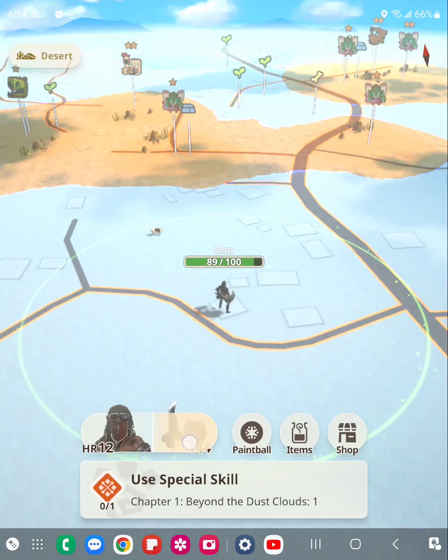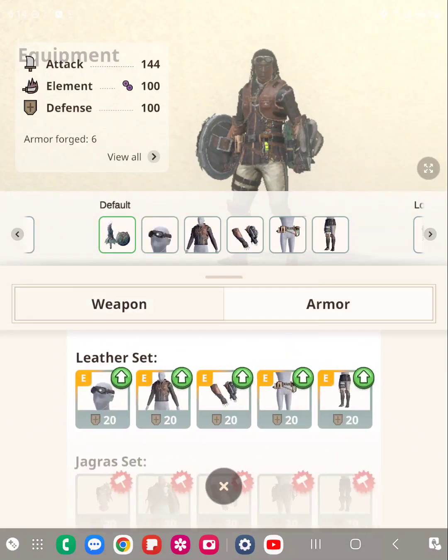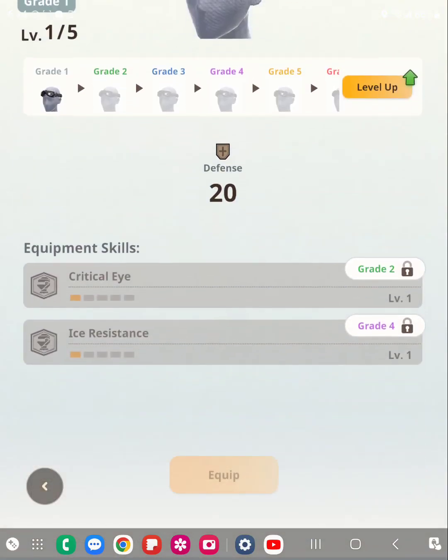I'll go over to the equipment skills now. You'll notice that the equipment pieces are in sets — that simply means they match. For now, I have not seen anything that indicates there is any type of set effect or bonus for using everything from the same set. You just match for now.